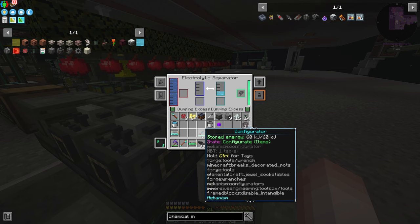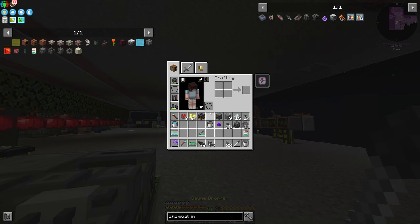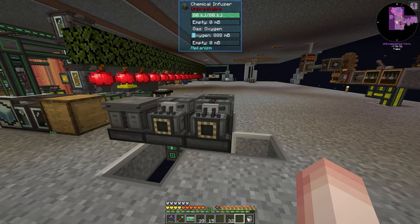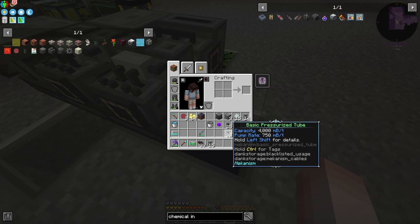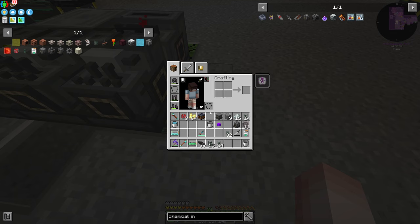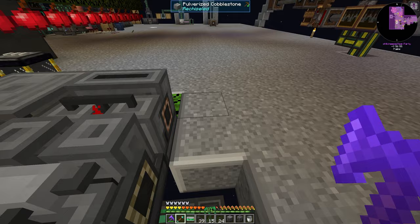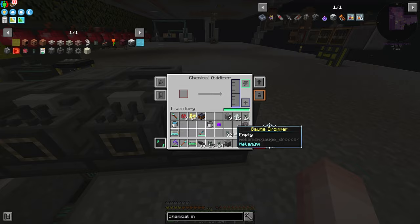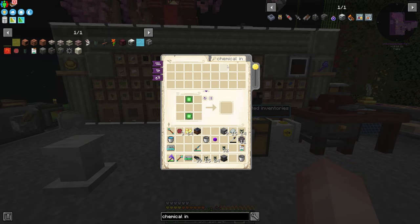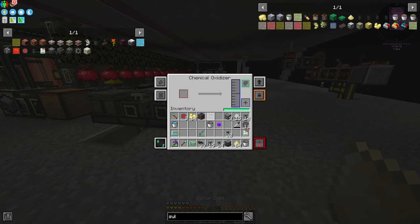So let's switch this to output two. We'll grab the gauge dropper, get all that out of there, empty you out. The last step in this process — if I've done this correctly — should now be throwing a universal cable down here with a chemical oxidizer. That's what it is. We'll clear — or we can have that output on the left. So now we just throw in sulfur dust, which we definitely have. Maybe setting up a system to automatically turn sulfur into sulfur dust wouldn't be a bad idea. This comes in here, turns into sulfur trioxide.